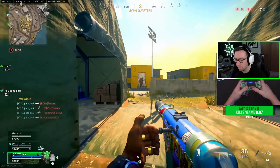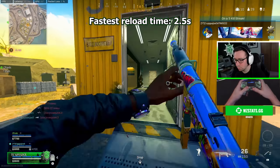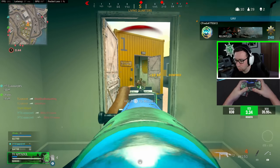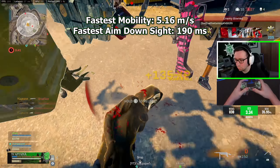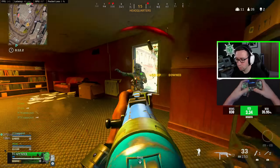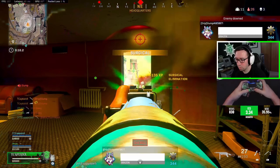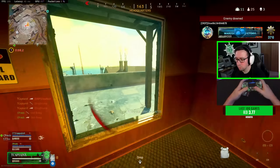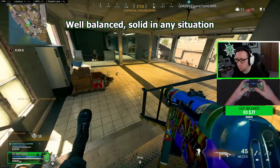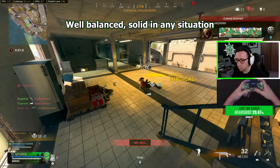The MP40 does have the fastest reload time of our three options. It makes up for its smaller mag with top-notch mobility — the fastest movement speed and ADS time of the three guns today. It also has solid range and can be used as sniper support if you choose. The short barrel does increase recoil some, but it's still very manageable. If I had to sum it up, the MP40 is probably one of the most well-balanced guns of the three — great up close but also has moderate range and fantastic mobility.